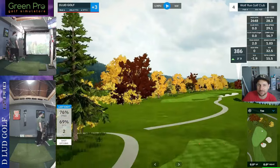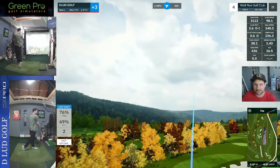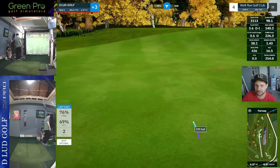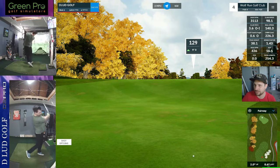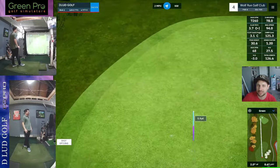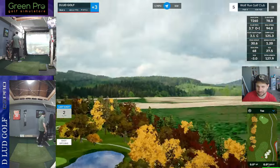Head over to 4 — 386 yard par 4 with fairway bunkers on the right, waterway right. Good drive here for me, holds up about 129. Looked like a nice smooth swing. Can we get a par? Looks like it. Stop the bleeding for a moment.